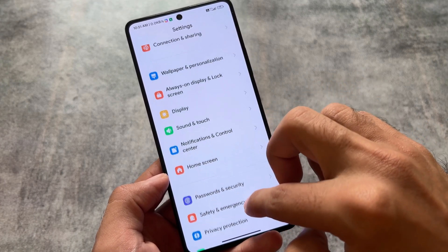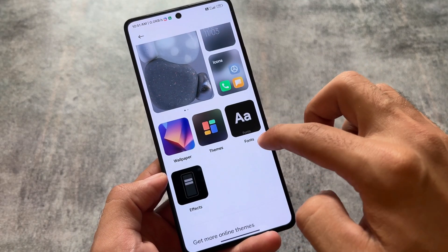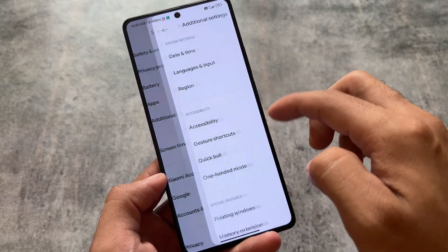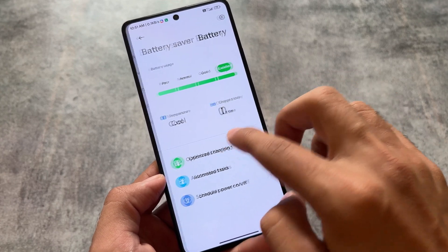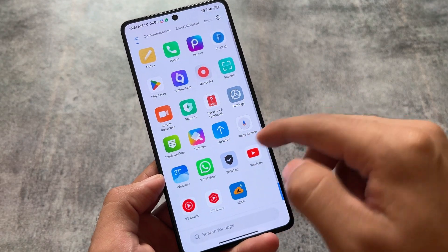Every feature you were looking forward to in MIUI is already present here — personalization, themes, fonts, and so on. Moving on to additional options, you will notice battery settings, gaming options, and the latest security app features — everything is already available there.